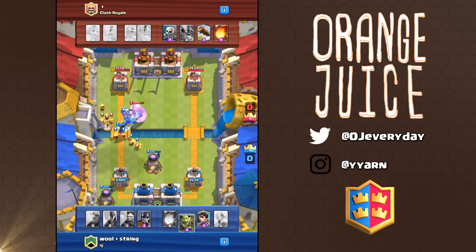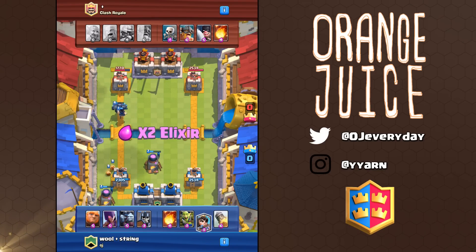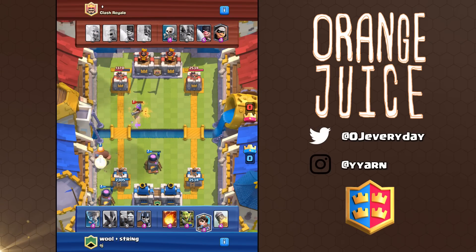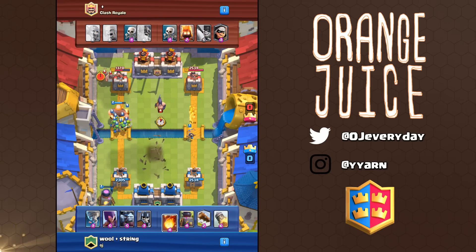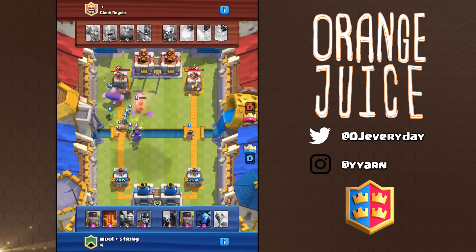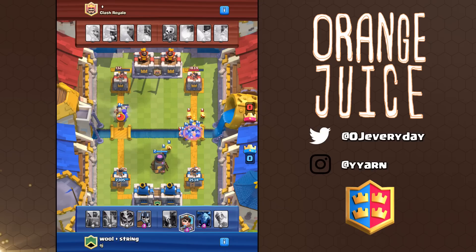Spells are probably one of the most important aspects to consider when building your deck. It's important that you carry at least one fireball or poison, maybe even a rocket, for those moments where they clump up a thousand elixir worth of troops for a positive elixir trade. The log is handy for at least one partner; another partner can carry zap or arrows for swarm control backup. For tanks I preferred PEKKA over Golem because not only is she an excellent tank but she can double up as a tank killer.